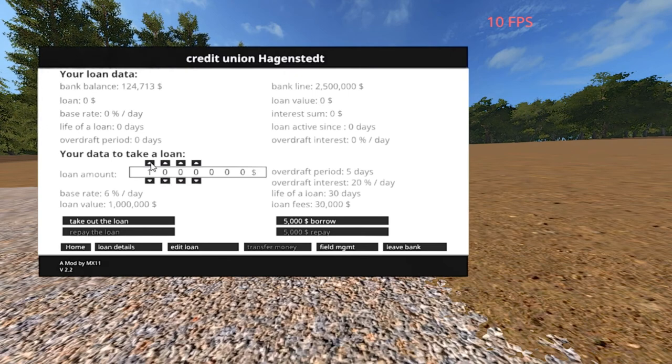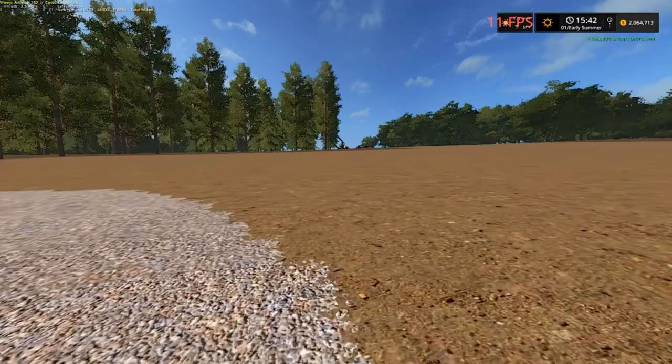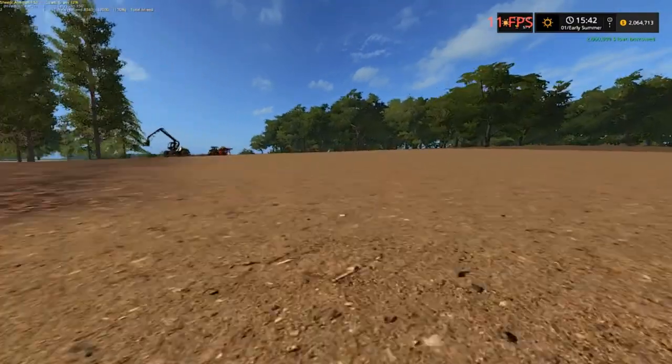Y'all are going to kick me for this, y'all are going to whoop my butt — I'm going to take out a two million dollar loan. I have a feeling we can pay that back in no time, and what I don't use I will pay back. Taking out the loan — life of the loan is 30 days.